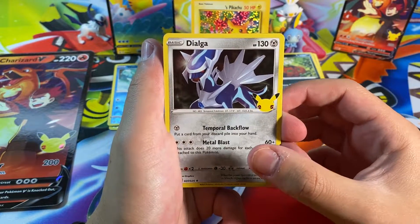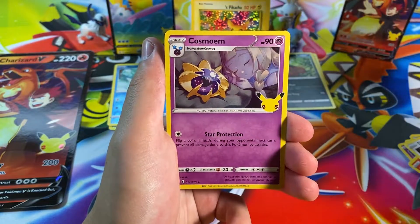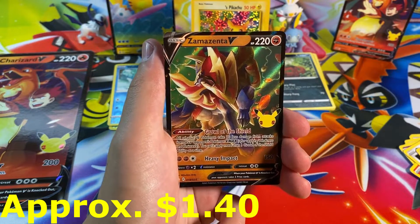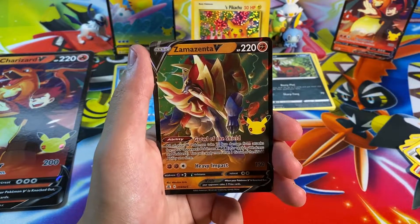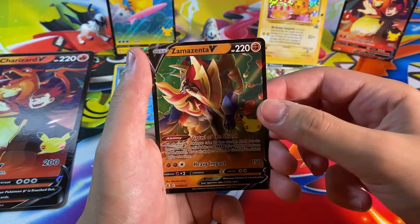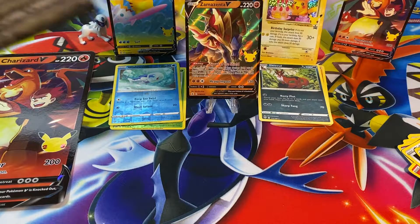We've got ourselves a Dialga — another Dialga, that's weird. Here's our Classic Collection card if any — no. Cosmoem. No Classic Collection. And our rare is the Zama Zenta V! We actually got it — a new card for the set! I know it's maybe a two dollar card, but I don't care because I needed it to complete the set. I'm one card away from completing the main Celebrations set. Very beautiful artwork too — it's just floating in stones or something. We were able to pull the Zama Zenta V!